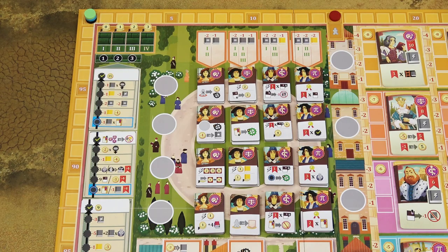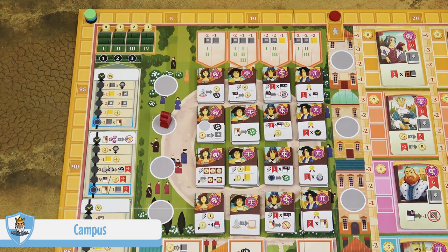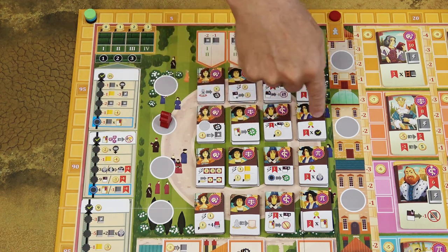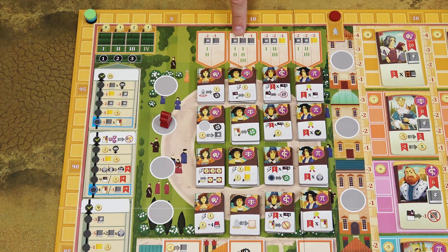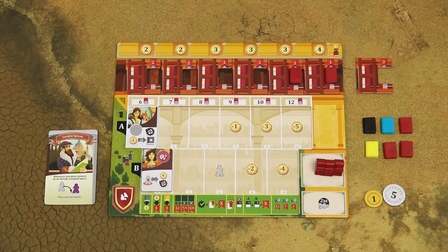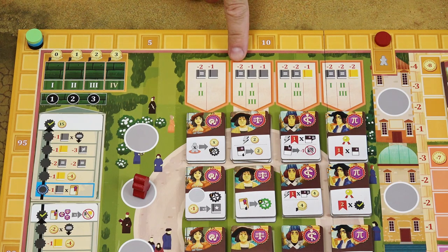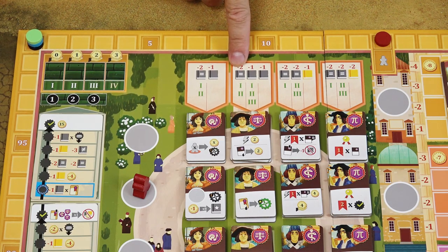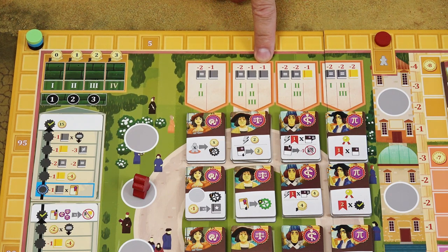I'll now explain all the action spaces on the game board, starting with the campus area. When you place your master or masters in one of the campus spaces, you can recruit a student from the corresponding row to your university. Choose one of the students, then pay the books from the corresponding column — and remember, you must pay books from your storage, never from your display. The symbology means you pay two books of one color, one book of a different color, and another book of a yet different color.